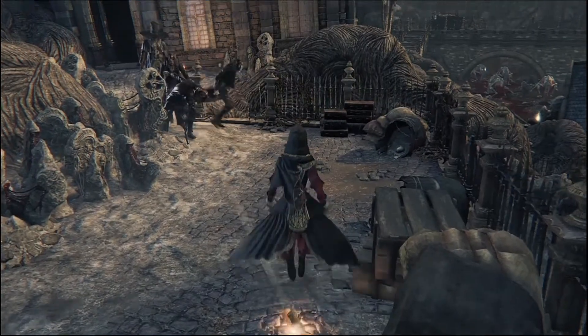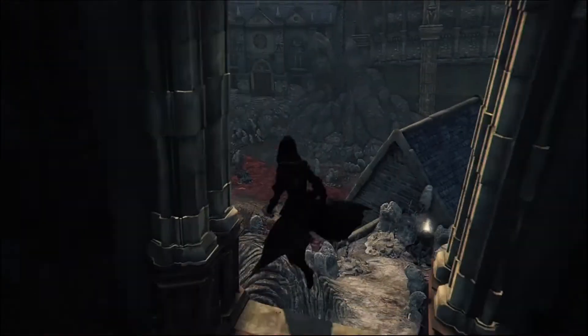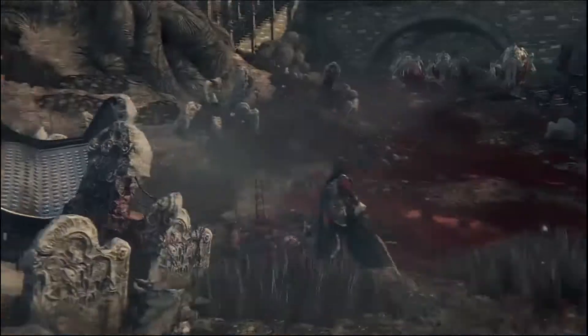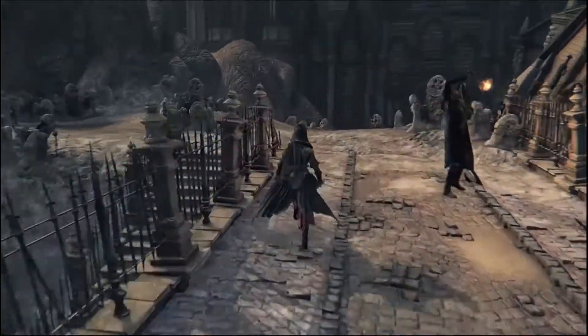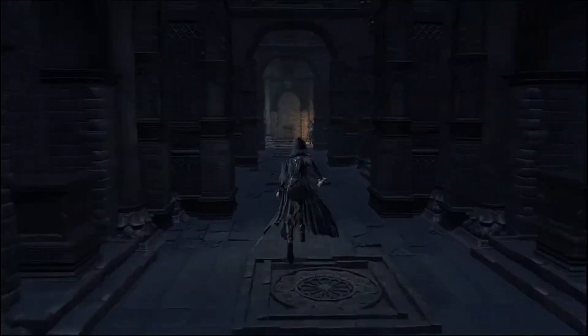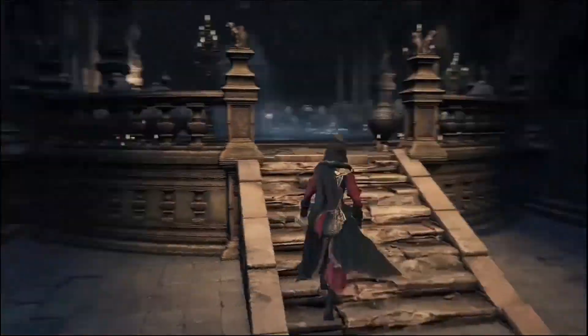Wait for these guys to approach you and then run in behind them. If you go in too early, they'll be blocking the doorway and you're not gonna be able to get through. There's a bunch of bloodsuckers here — these guys are annoying but they're not too bad. Just run through, kind of weave and zigzag as you walk, and you're unlikely to get hit. This is Psyman, he's an NPC. If you keep walking, you can open this door, and that's your shortcut. That's how you do that.